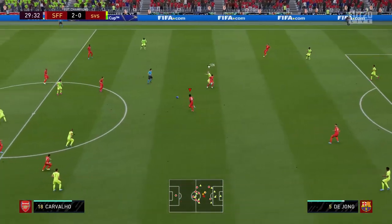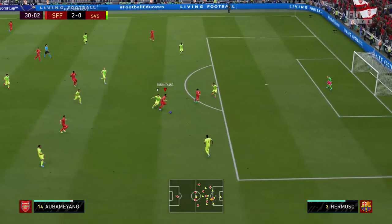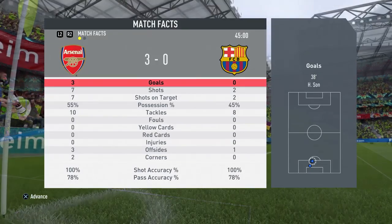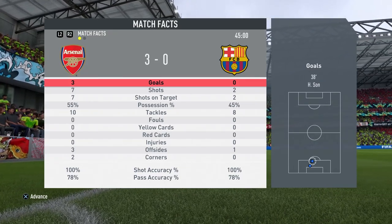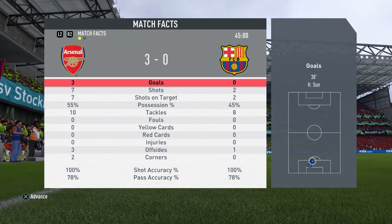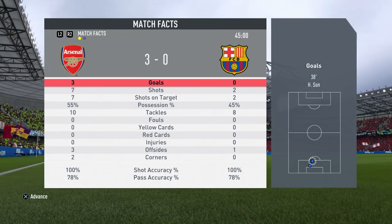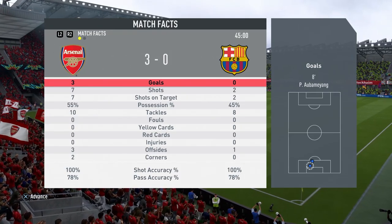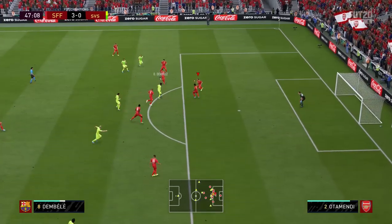The opponent comes forward with Griezmann but Otamendi is wise to it and collects the loose pass. One thing I'm noticing about William Carvalho is he likes to get forward — he's not just sitting back. At halftime we have a 3-0 lead. In front of goal we've been so much more clinical than my opponent, and defensively we've been pretty solid too. Both Carvalho and Otamendi have been making tackles, and most notably Carvalho has been making plenty of interceptions.